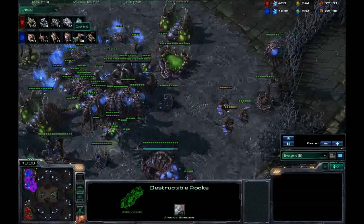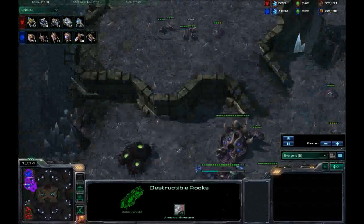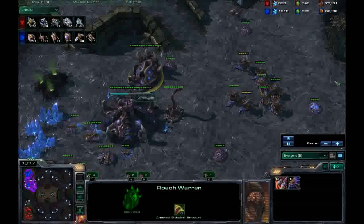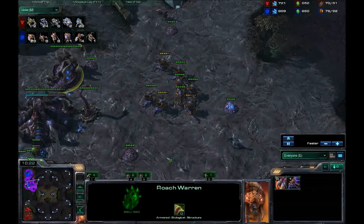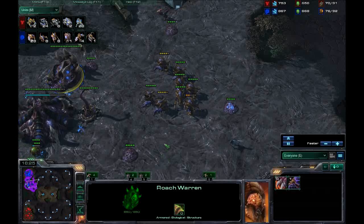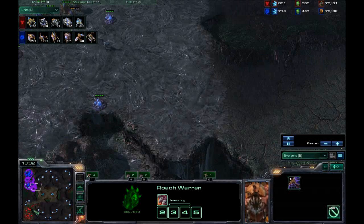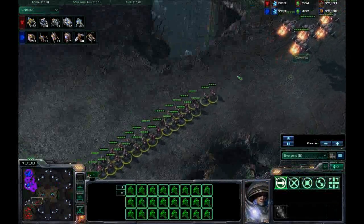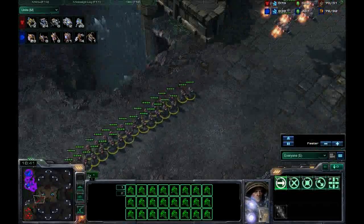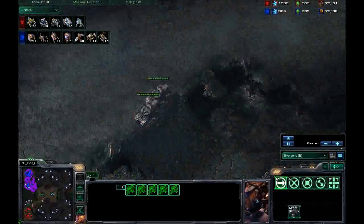I'm trying to get roaches — I did build a roach den because I think he's going to do a tank-Marine push and I need something to soak up siege damage. I'm not very good at micro here. I was trying to creep spread but forgot. Now he's pushing out — I don't know about it — and that's a full battalion of Marines: 28 Marines, 5 Vikings.